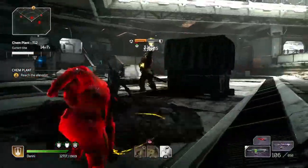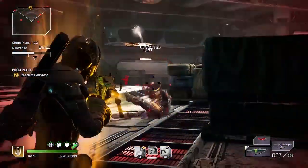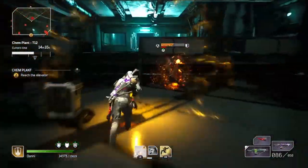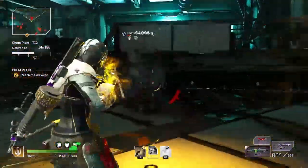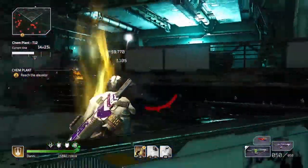And some final gameplay — here I'm taking out two Elites in Chem Plant Tier 12. This is Amber. Subscribe to my channel for more guides and gameplay for Outriders.